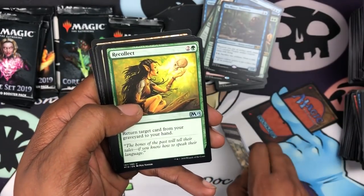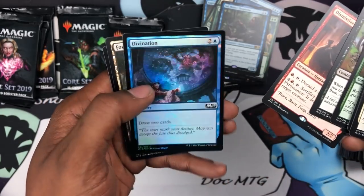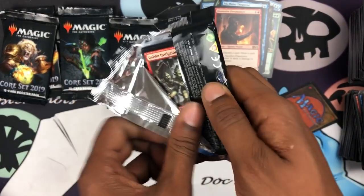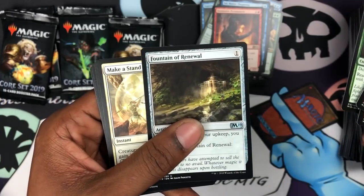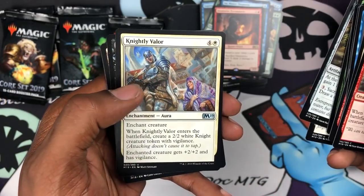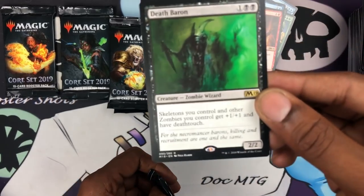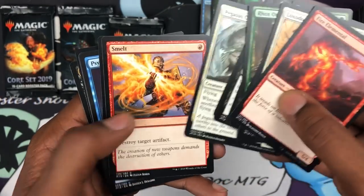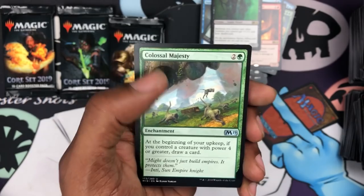What are you guys hoping to pull from your M19 boxes? We got a Recollect, Ajani's Primate, Gravedigger, Pyromancer, and a foil Divination — pretty sweet. Crucible of Worlds is definitely one. Nicol Bolas is another. For me, Liliana — I have to have a Lily. We got Fountain of Renewal, Make a Stand, Nightly Valor, and Death Baron — another good one to pull, especially if you enjoy skeletons and zombies. Also a zombie wizard for those who like to play wizard tribal, incorporating both tribes.